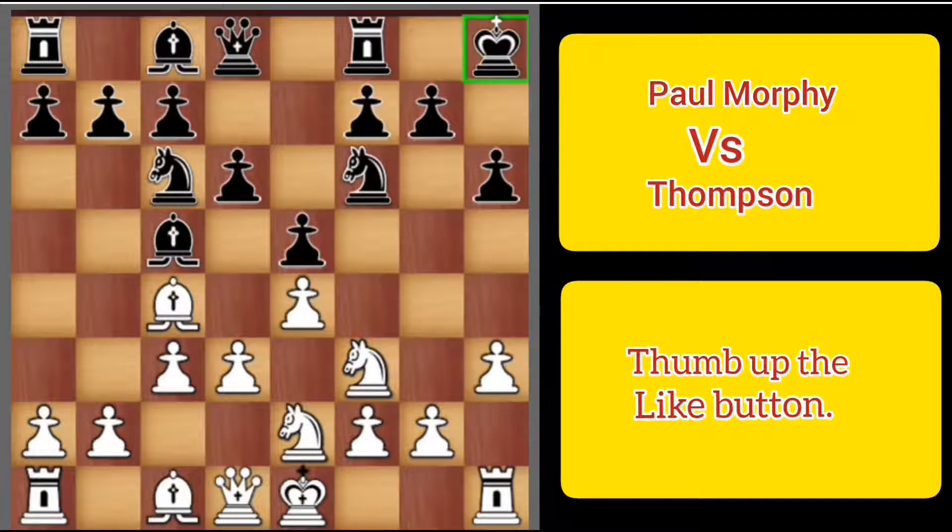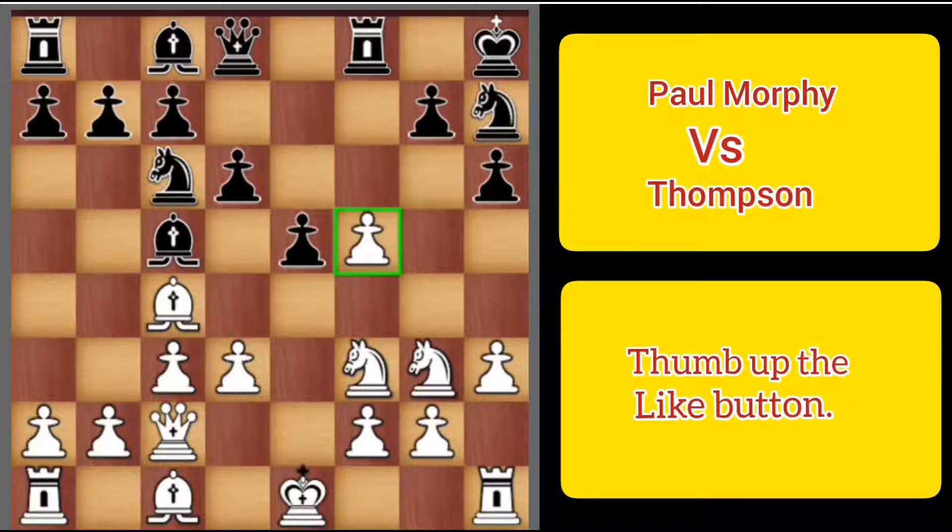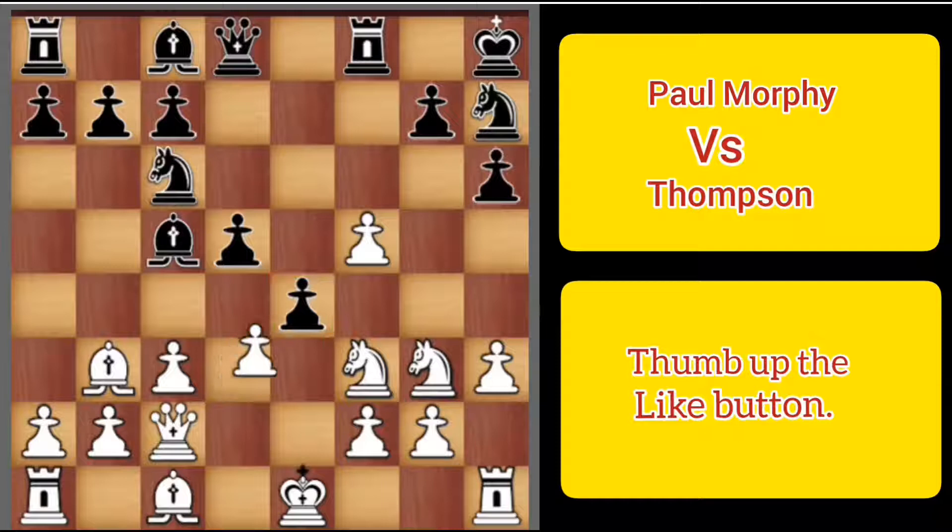King h8 by Morphy, knight to g3, and now knight to h7, queen to c2, and now f5. E takes f5 and now d5, bishop back to b3, e4, d takes e4, d takes e4. And now here's the key scene: do you capture on e4 or not capture on e4?